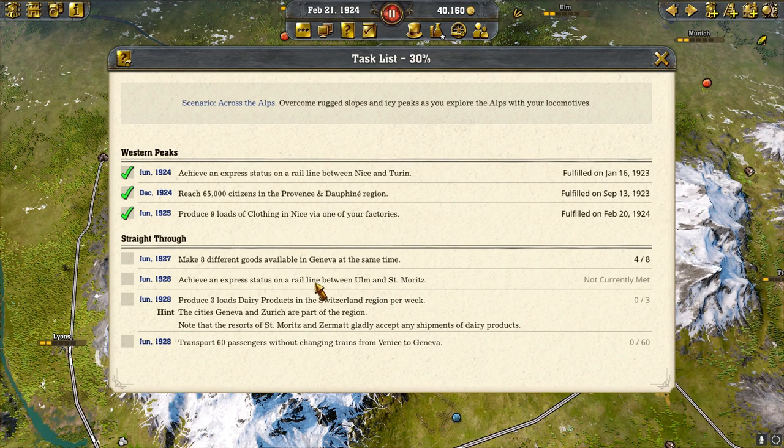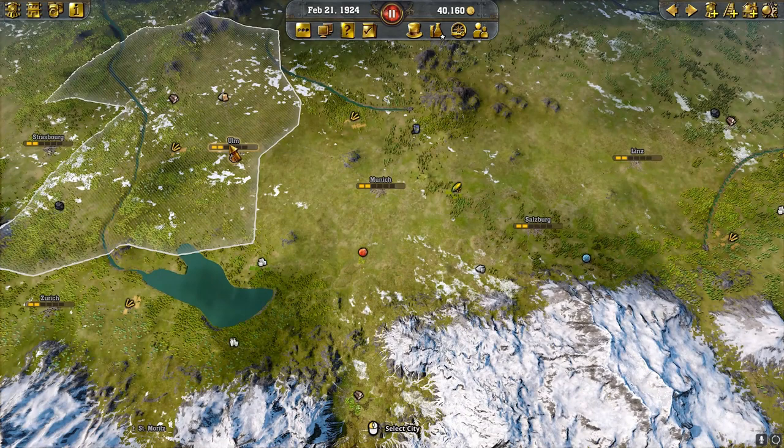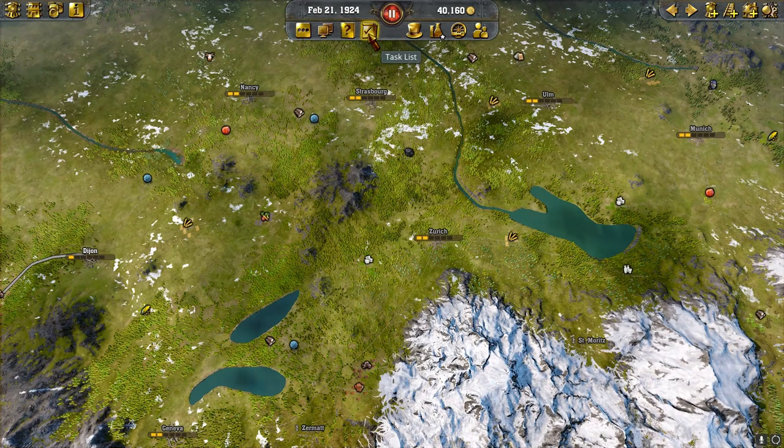Let's look at that quickly. St. Moritz is there, and Olme is right here. So we'd have to connect those two. We also need to produce three loads of dairy products in the Switzerland region per week — Geneva and Zurich are part of the region.